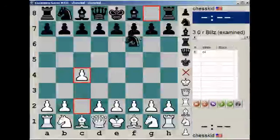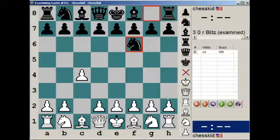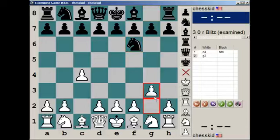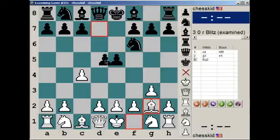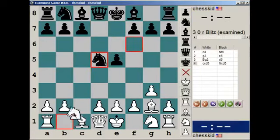c4, knight f6. Usually knight c3 is common here, but white plays g3. e5, bishop g2, d5 — so black takes the classical center. Take, knight c3.